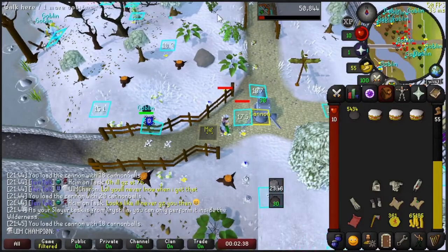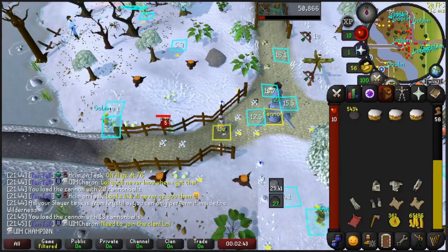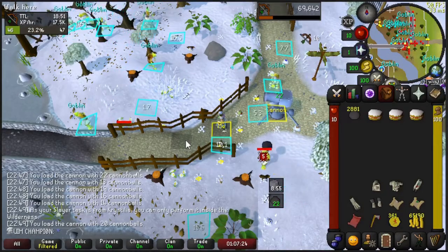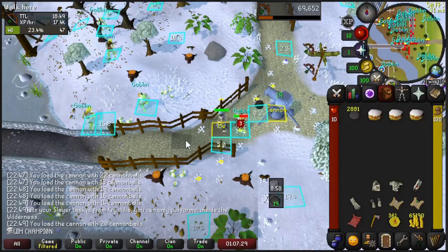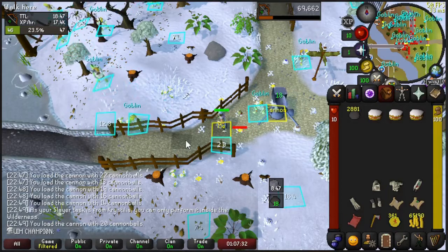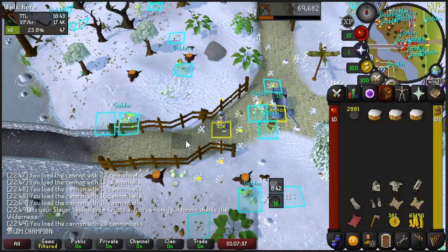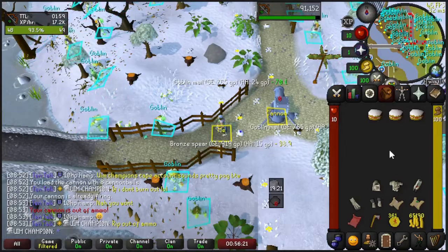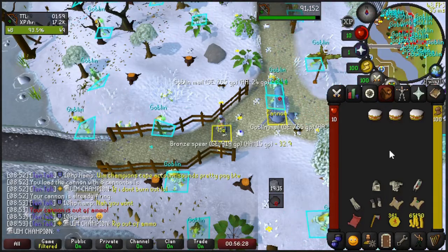We are set back up working on Goblins with 5,500 cannonballs. With about 3,000 cannonballs left, we've officially surpassed the 5,000 kill count mark on Goblins, but we're going to keep going. We need to get this scroll. We didn't get lucky though — we used up all 5,500 cannonballs and we're at almost 7,500 kill count.